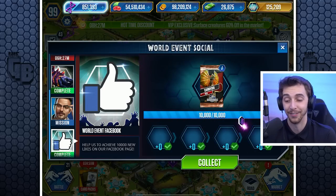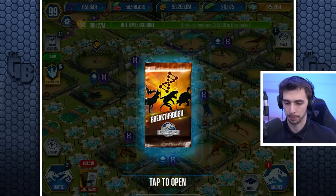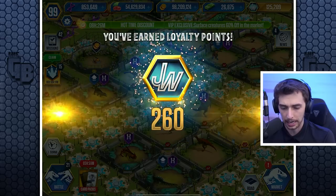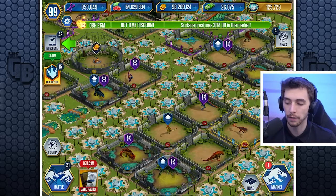We've also got the World Social Event on Facebook — they're still trying to get followers on Facebook, I have no idea why. There's a Breakthrough pack — a couple thousand bucks, a Tyrannotitan, and some juicy VIP points.